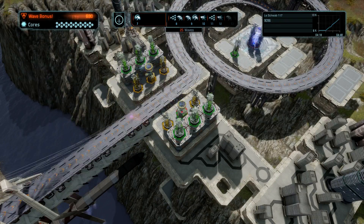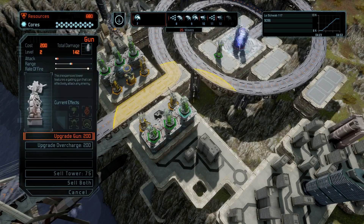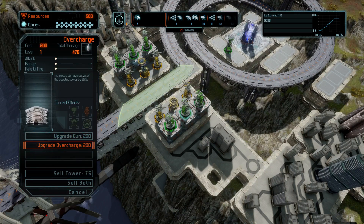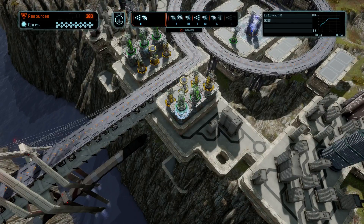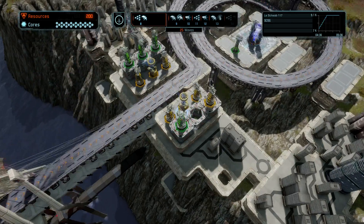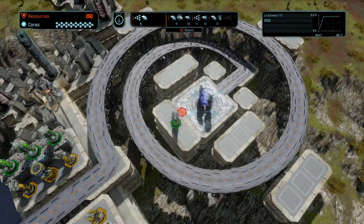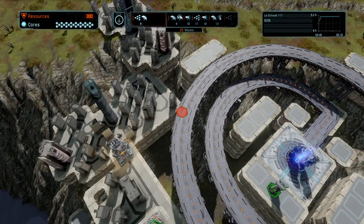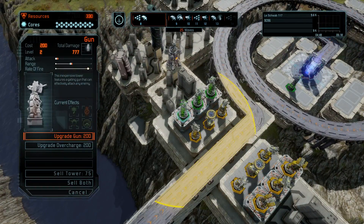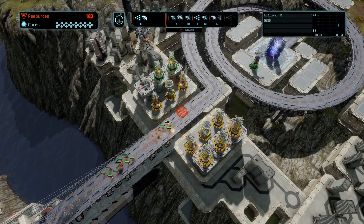Let's upgrade this Tesla tower so it does more damage. Then let's start upgrading these guns — upgrade overcharge, damage output of gun. Let's just upgrade the guns. Those Tesla towers are cool.